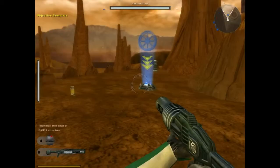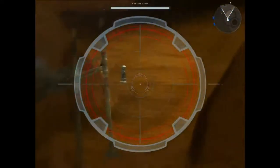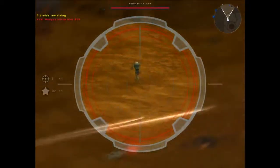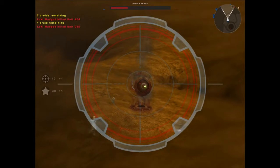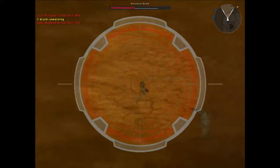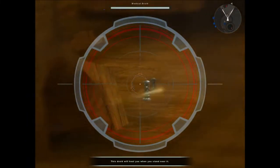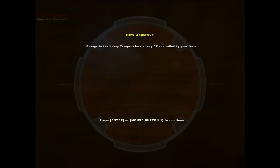Change to the sniper class at a command post controlled by my team — this is a pretty fun class if you know how to use it. You press the middle mouse button to zoom; it can zoom twice and then goes back. I have to take out three enemy droids. The healer droids heal normal droids as well — you'd think you'd need a repair droid for that, but no.